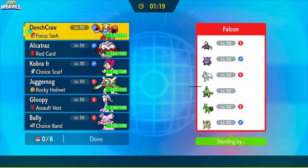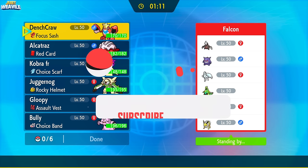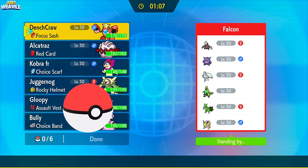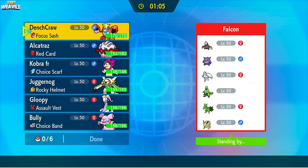Welcome back to another Pokemon Scarlet and Violet Wi-Fi battle. Today we're having a battle versus Captain Falcon from the Discord server in the underused tier. There are actually two battles in this video just like yesterday, so make sure you stick around for the second bonus battle after this one. With that being said, let's jump straight into the game.